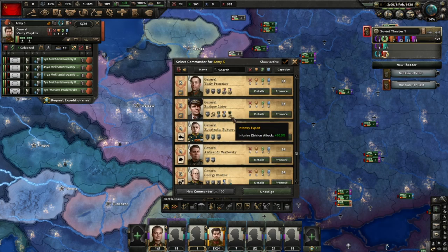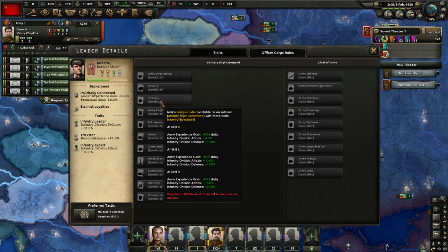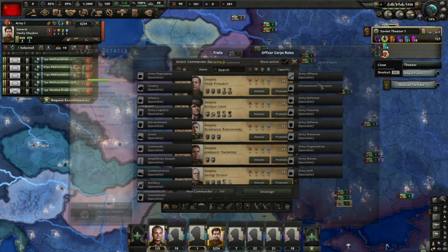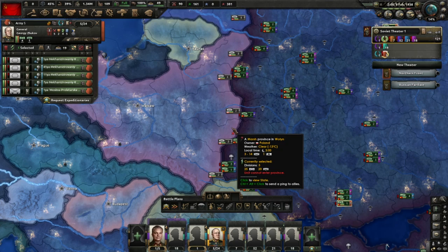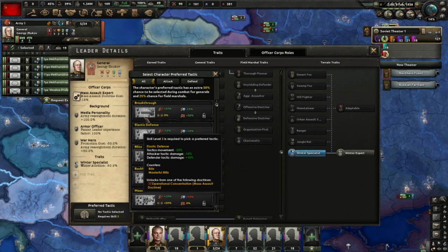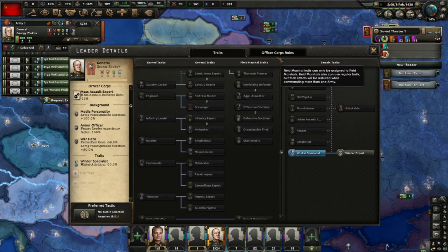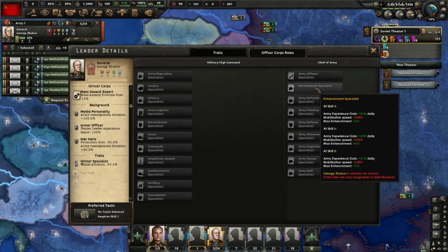Here's Lister. He's a really good leader. We need to check these traits - military high command. Maybe I should assign Shuko into my tank core here. I could give him preferred tactics. But we'll examine that a bit later. Was I thinking about the officer core? Could I make Shuko an entrenchment specialist? He's already an advisor. Chief roles are only assignable to field marshals.